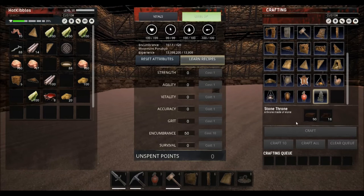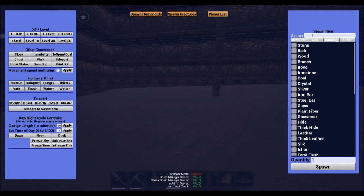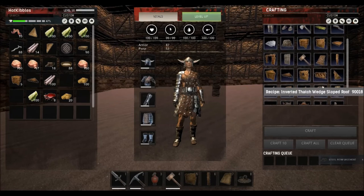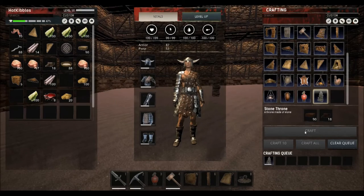That's how you make those ingredients in a nutshell. If you want a more thorough explanation, check out my other videos in this playlist. Once you have 90 hardened bricks and 18 steel reinforcements, you can craft a stone throne.